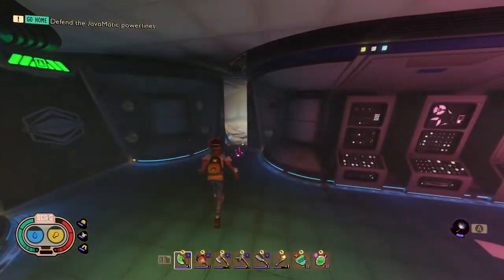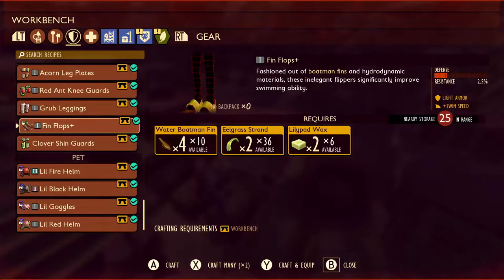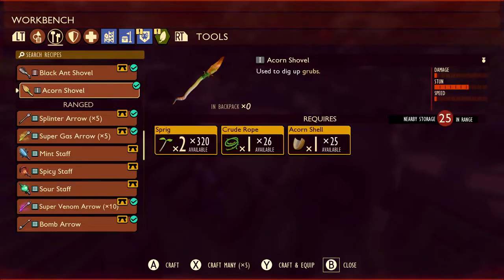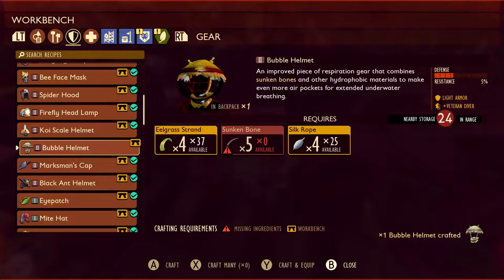Once we know where the sunken bones are, let's gear up for the pond to harvest the sunken bones. The ideal equipment you'll need will be a gill 2, which will increase your air underwater. Fin flops will make you swim faster, a slime lantern so you can see in the dark underwater, and an acorn shovel so you can dig up the sunken bones. Once you get 5 sunken bones, you can craft the bubble helm, which will make it very easy to explore the pond.